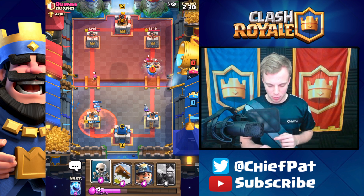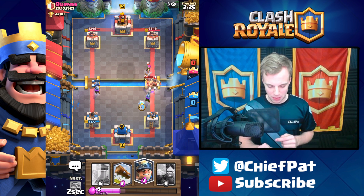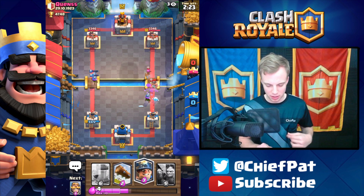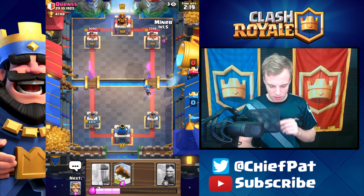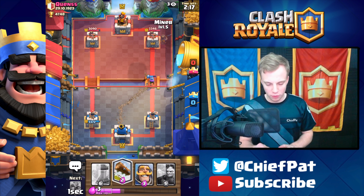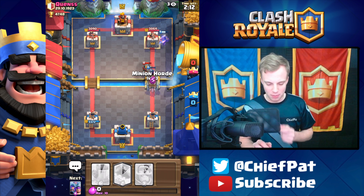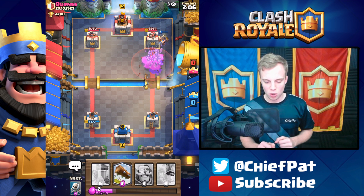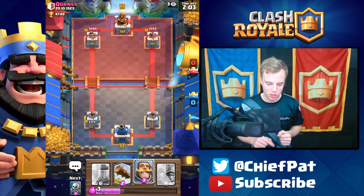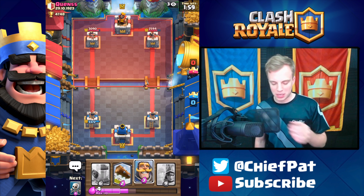Elite Barbarians are going to drop. I'll go ahead and play my Skeletons and my Ice Spirit — this should be enough to stop these Elite Barbarians in their tracks just in time. Now that the Musketeers are doing a good job, I'll play my Miner. Miner's going to go down just in the nick of time, giving my Musketeer a little bit of time. Let's play a Minion Horde — he's going to have to do Arrows against it, and the Miner's going to get so close. There's the Arrows. Not too shabby — we're going to have 1,000 HP off his tower.